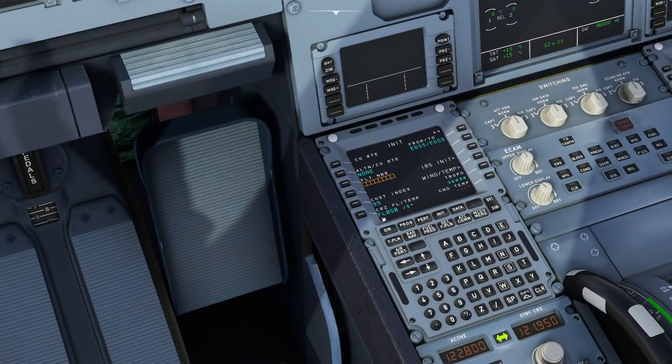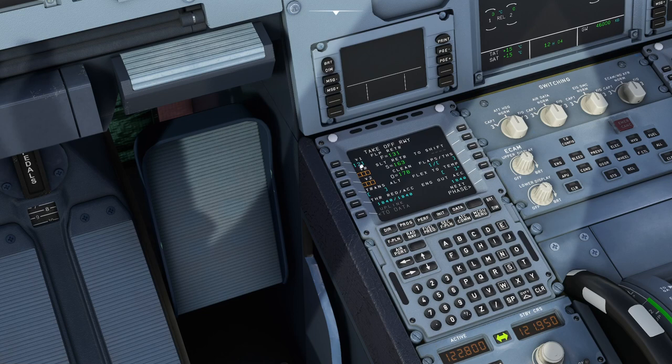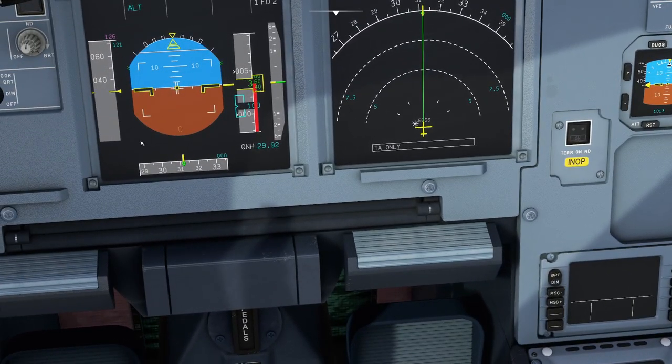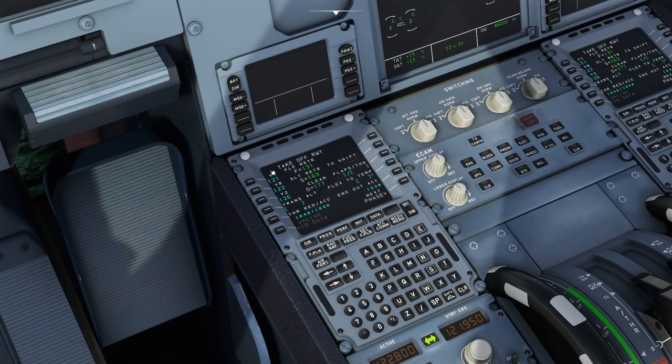In the Performance page we can put in the V-speeds. It won't let us until we've put flaps in, so we say we're taking off with Flaps 1 — then it will let us. Just click each button twice and the V-speeds appear on the indicated airspeed ribbon as markers: V1, which is the minimum speed to leave the ground; VR, when you should rotate; and V2.